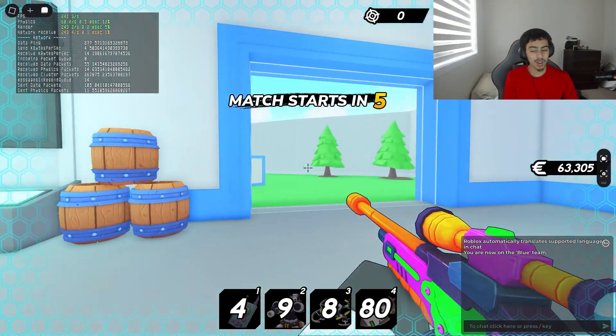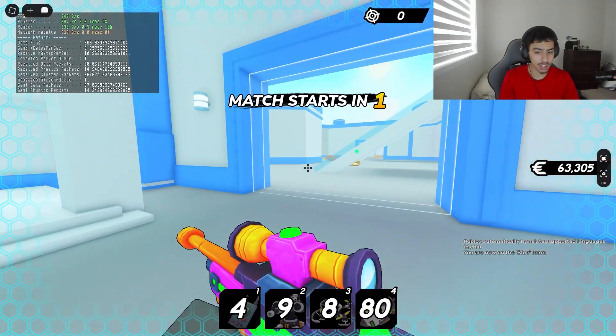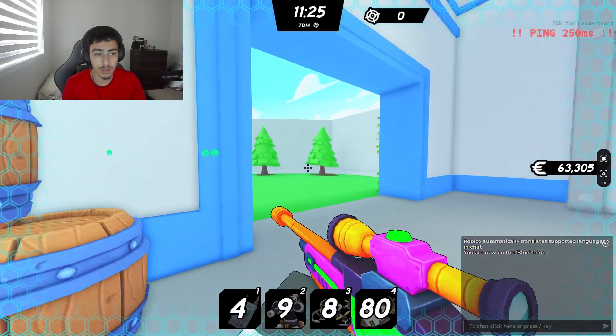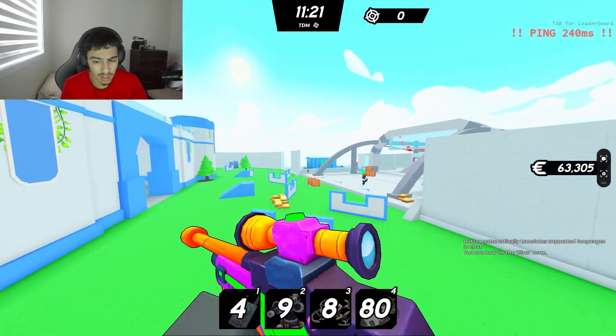There's an extension that just came out where you can find the closest servers to your location, and it's a Google extension. As you guys can see, I have a ping of 260. Just take a look at this — you guys see the top right? It says my ping is 250. That is like the worst ping you could ever get in the lobby.